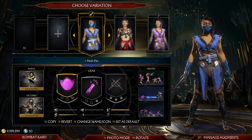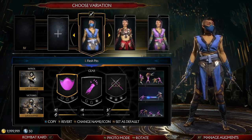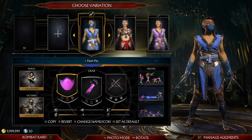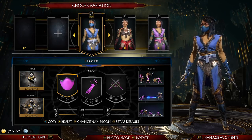All right, what is going on ladies and gentlemen, it's Super here and welcome to the Final Combat Pack 2 character tutorial — basic character tutorial. Our third and final character is Mileena.